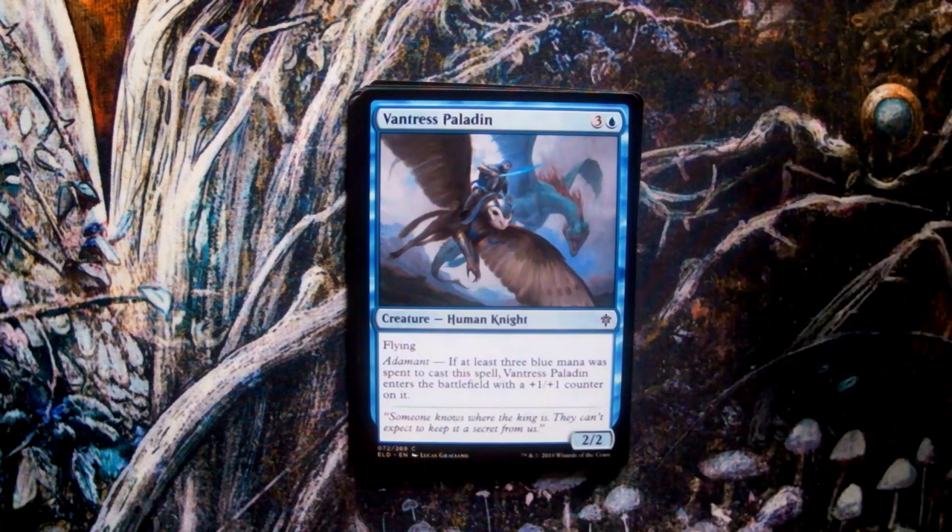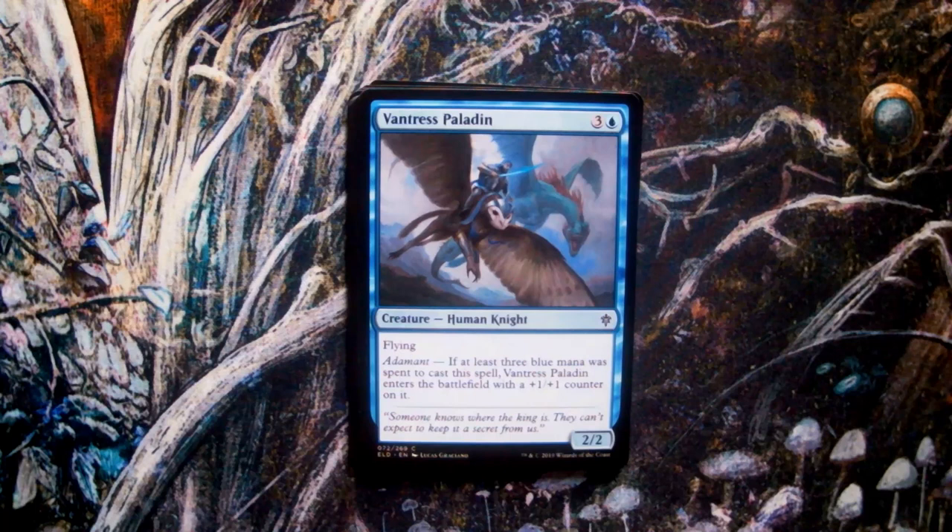Next up we have another art by Lucas Graciano in Vantress Paladin. It makes perfect sense that the Knights of Castle Vantress, a court that prides itself on knowledge and wisdom, should ride owl-headed griffins. Owls are often associated with these virtues, being linked not only to the Greek goddess of wisdom, Athena, but perhaps more relevantly to the more modern depictions of Merlin, the court wizard of Camelot and advisor to King Arthur. Graciano also manages to sneak in an Eldraine dragon into the background, with a far more classic and direct aesthetic than we usually get to see in Magic.